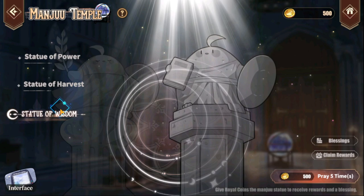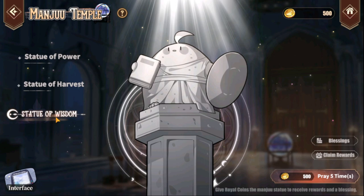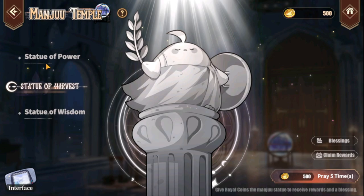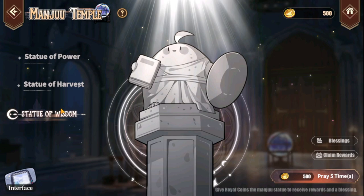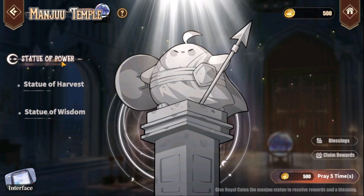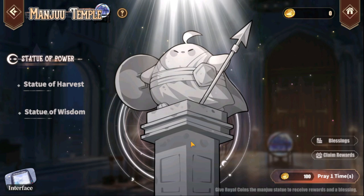What do you do with the special coins? You want to go to the Manju Temple. There are three different statues and you give the royal coins as tribute — sort of praying to whichever statue you choose. Depending on which one you pray at, the blessings you earn will vary. You also get skill books, coins, oil, and plates, which is very useful — especially for beginners to build up their skill book storage, coins, and oil.